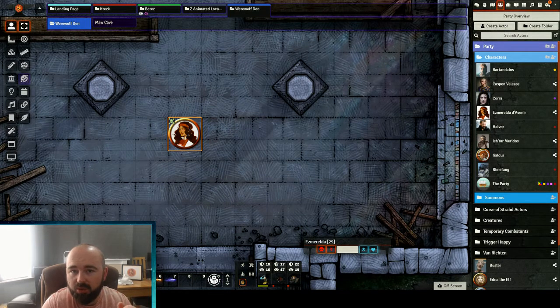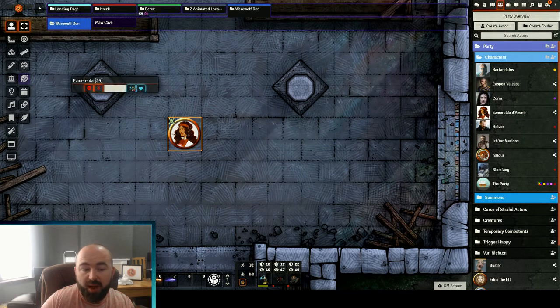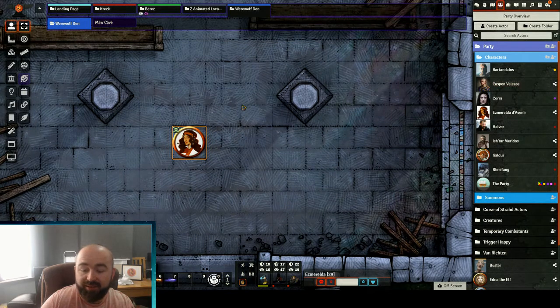Always HP is a module that adds a little toolbar that gives you a few more controls. Once it's enabled it creates this little bar — you can keep this where you like on your screen. I tend to keep it hovering down here. When I click on any actor you'll see that it changes at the bottom to show their name and how much HP they have.